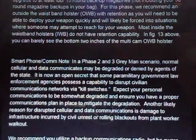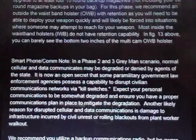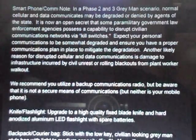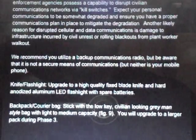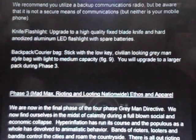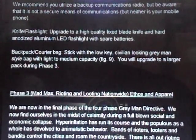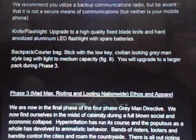Smartphone and communications: in a Gray Man phase two and three scenario, cellular communications are going to be degraded or denied. They go on to talk about government kill switches where they can shut off the phones — we know about that. Another likely reason is cell phone data infrastructure damaged by civil unrest or rolling blackouts from a plant worker walkout. The cell phone won't be serving you well in a phase two and three scenario. They're saying upgrade your knife to a fixed-blade knife, hard-anodized aluminum flashlight with spare batteries, and stick with the low-key civilian-looking style bag. You will upgrade to a larger pack during phase three.